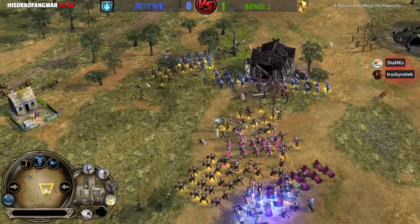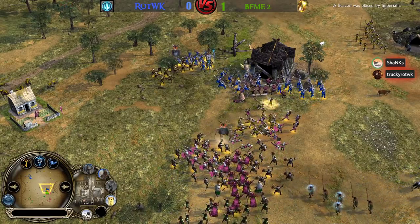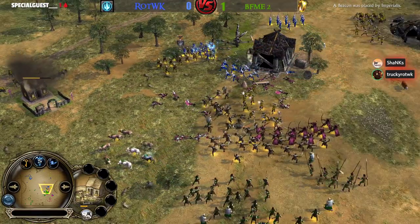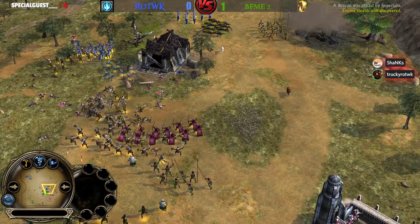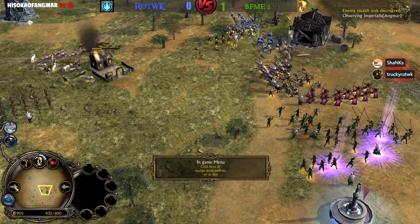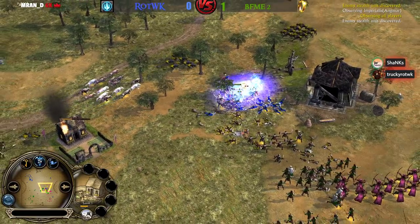Maybe Isengard and the Elven team need to disengage because their buff is going to run off soon. We'll have to see if Imperialist can take over this game again because he just picked up the Fel Wind. If he can actually take control — he's not been touched, hasn't lost any of his mills. Fel Wind was used, beautiful.